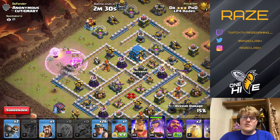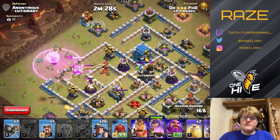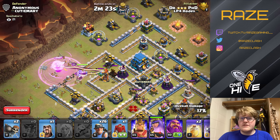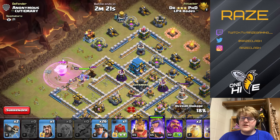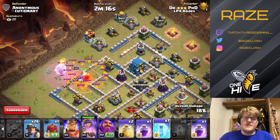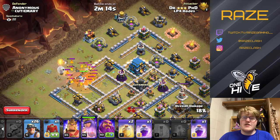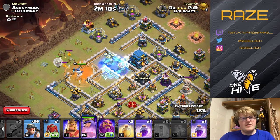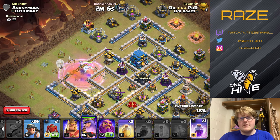Freeze, rage, and wall breakers for the wall break. A little bit scared the wall breakers might get targeted, so decided to go with that. I have to freeze the air defense because it's taking out a lot of my healers, so since I only have three healers at this point, my queen is not going to survive very long.